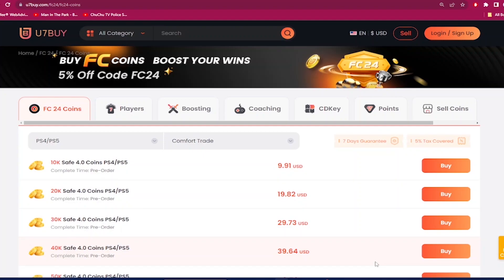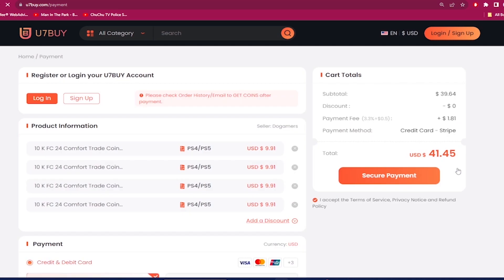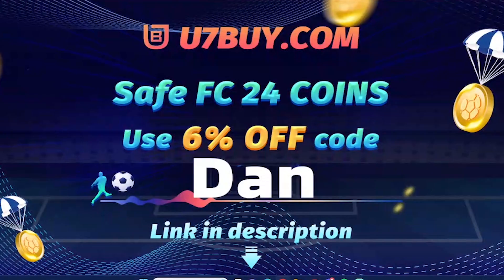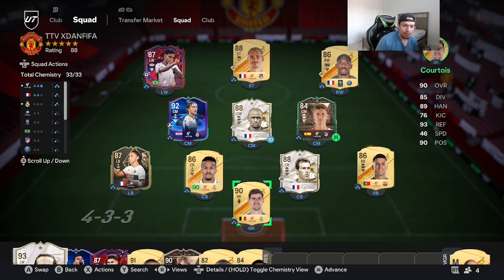If you guys want the most cheap and most reliable EAFC 24 coins, make sure you guys check out use7buy.com. Make a purchase and use the code 'Dan' to get six percent off on making that team better. Also on the same website, if you ever want to sell your coins, you click on the help center and click on the selling section.